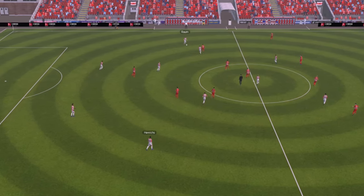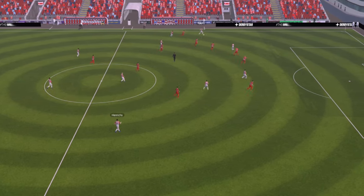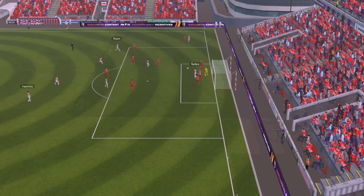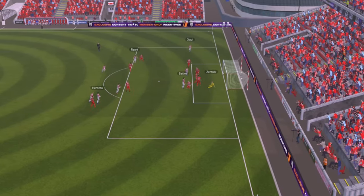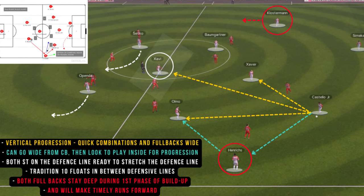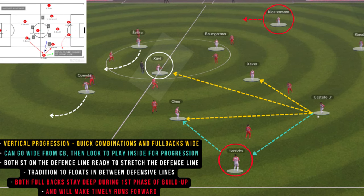Their interior patterns provide support in possession — if the left back gets the ball, the left-side central midfielder will move away from that half-space to support the left back. Both fullbacks have attacking instincts but there is a trigger for their forward runs. Both fullbacks stay deep during the first phase of build-up and begin their penetrating runs as Salzburg approach the third phase.